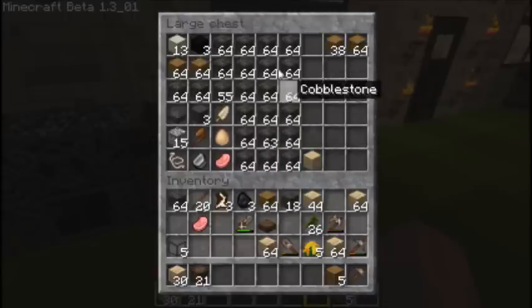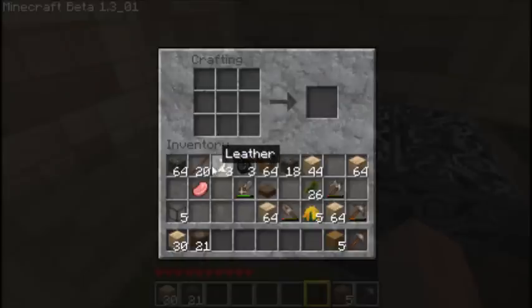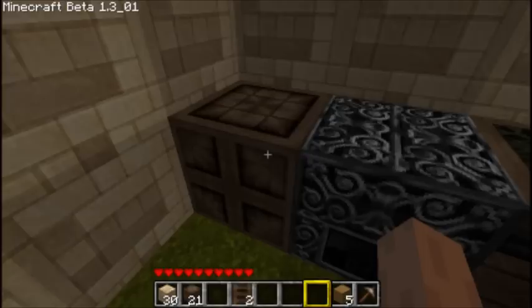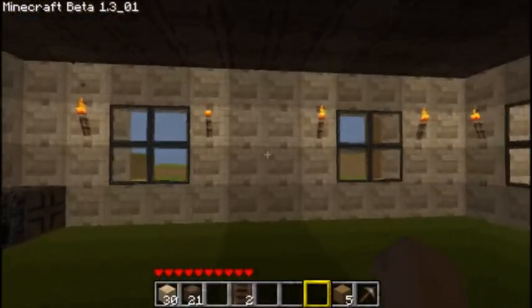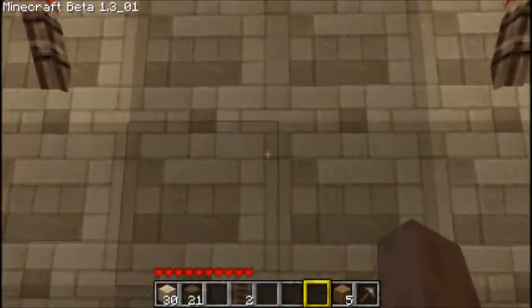We don't need more cobblestone, that's for sure. I need some ladders — I think it's made with sticks. I think that's all we need for now. Where should our entrance be? I kind of want to make a staircase, but for now we'll just use ladders.